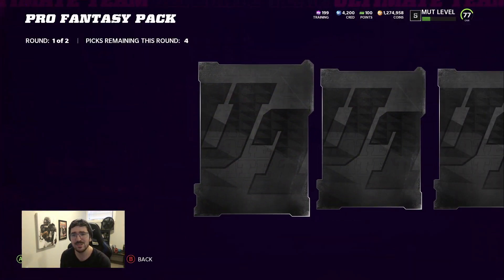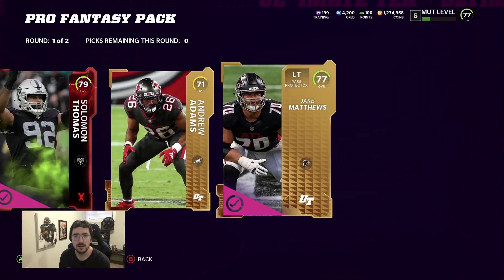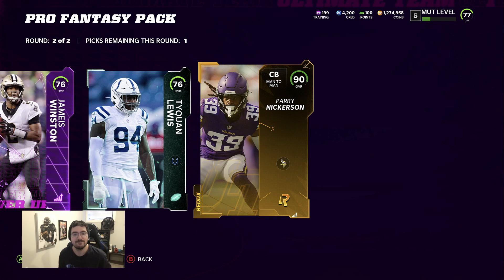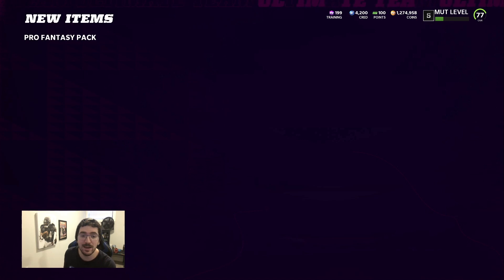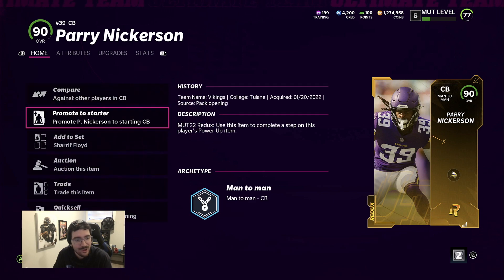I thought these were the chosen ones, I thought these were the king packs! We'll take those power ups. Ultimate redux - be a good one, don't be a troll. That's our first blitz troll! He is a blitz card. It's not a trash can pull but it is a really annoying pull. If they add a trading variety pack with 90 reduxes minimum, this will be a trash can. Perry Nickerson - you might have a trash can in the near future. Redux pull, 90 overall.